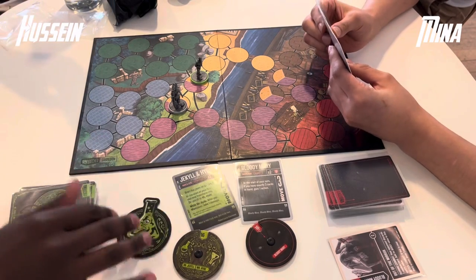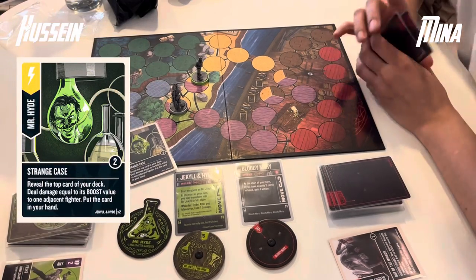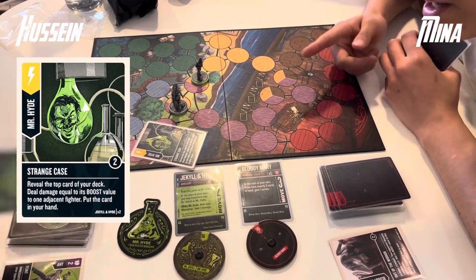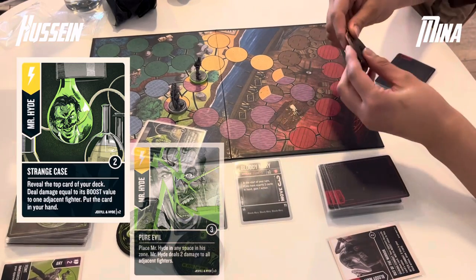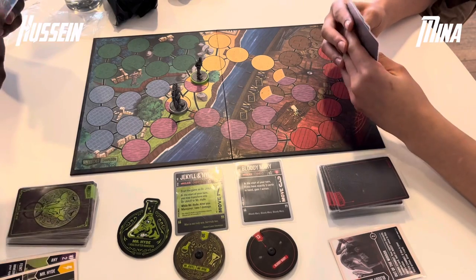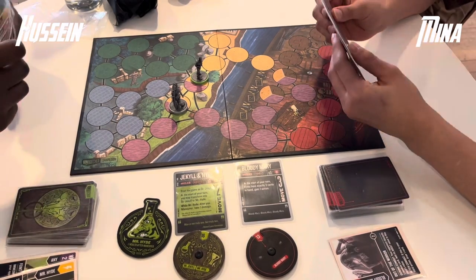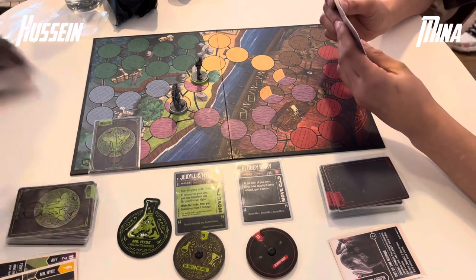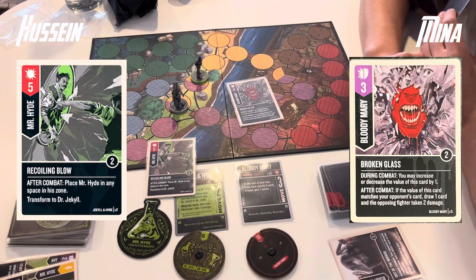Bloody Mary will start the turn directly next to Jekyll and Hyde, and predictably he transforms into Mr. Hyde. The first action is a Strange Case, which reveals the top card of the deck, deals damage equal to its boost value, and Hussein draws that card — so that's a Pure Evil for 3 damage, a very handy card against a more mobile fighter. Second action is a Recoiling Blow into a Broken Glass.